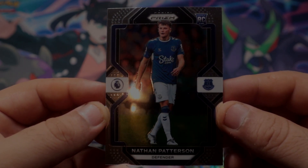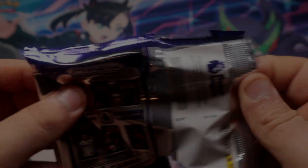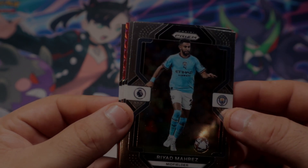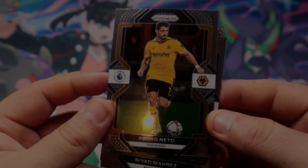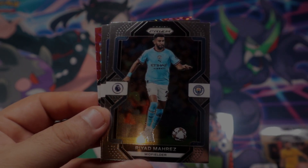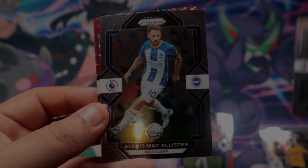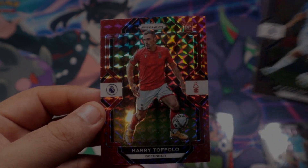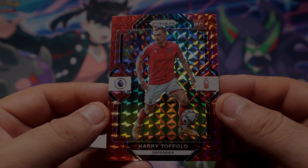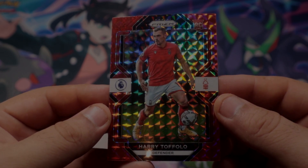Natan Pedersen rookie card. Alright, last pack magic — we already got our two red mosaics, are we gonna be able to pull something else out of here? Okay, I guess we pull an extra mosaic — red mosaic — Pedro Netto, sorry. And our last red is actually a rookie card of Harry Toffolo.